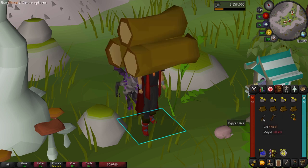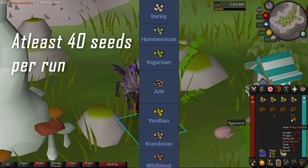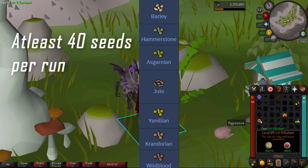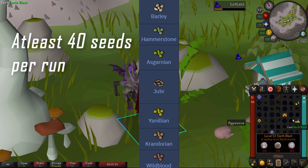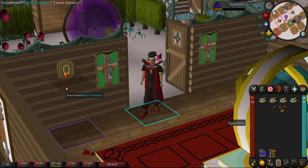From here on out we're gonna want to bring four of the best logs you can. Make sure you bring a hammer, a chisel, and lastly seeds for the birdhouse. Each birdhouse takes 10 seeds so make sure you have at least 40 seeds per run — they're extremely inexpensive.